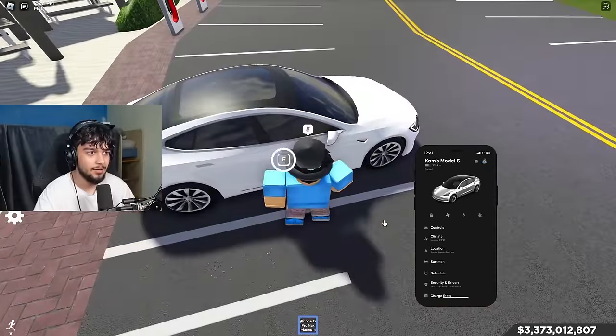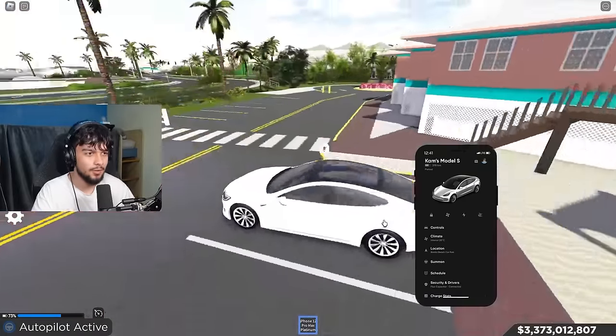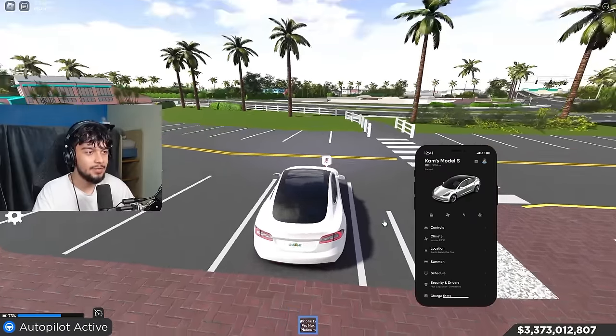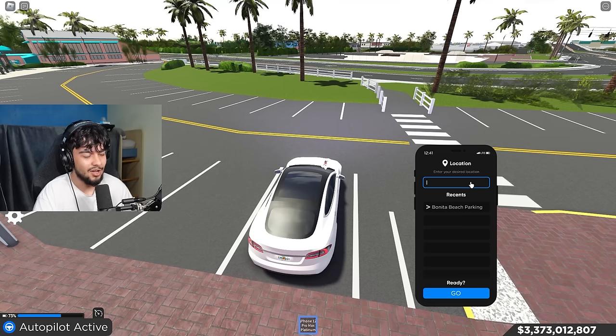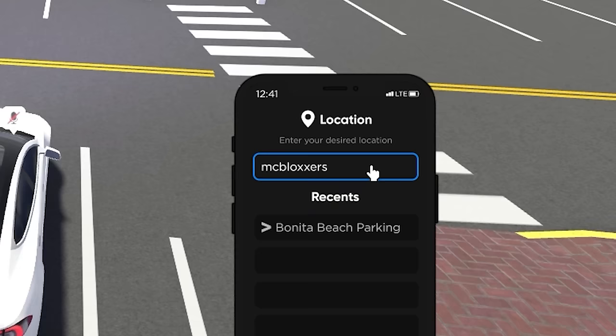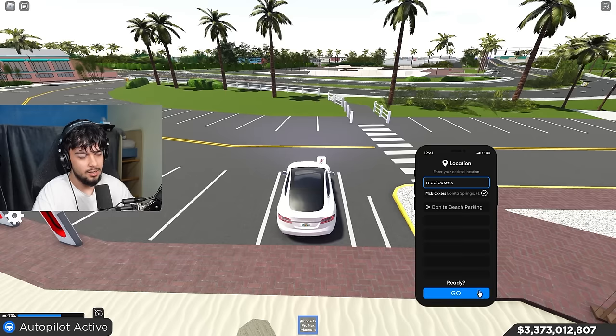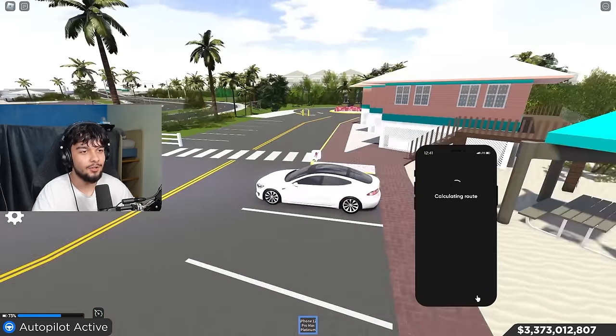What we need to do is we need to set the location. Because this is autopilot, I need to set the location as to where I'm going. So I'm going to navigate to this right here that says 'location.' And now I'm going to type in where I want to go. I'm going to type in 'McBlox's' and then click enter. And then it should start to drive there. I don't know if this works.